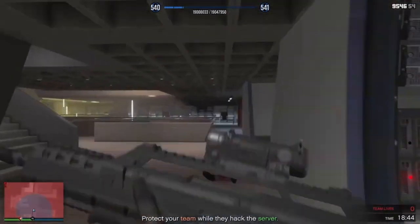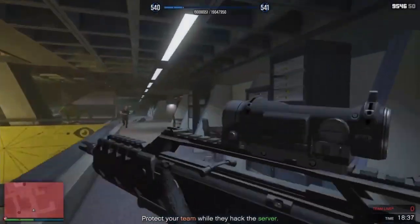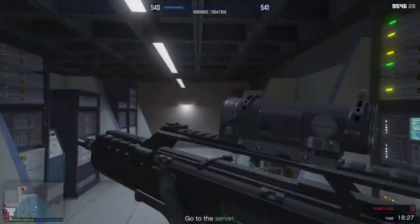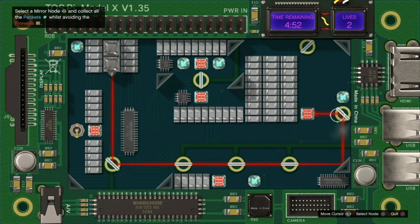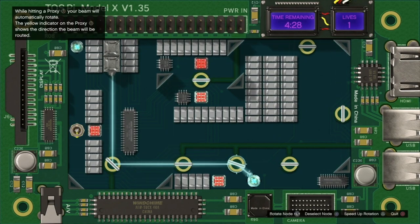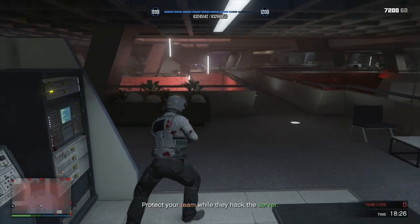He'll then run across to the opposite corner for the second hack. The hacking is pretty simple but can be time consuming — all you need to do is reflect the laser to hit the blue packets. You should usually have this hack done within a minute. Make sure you're at full health when you exit the hack as the animation is really slow and you will suffer some damage.